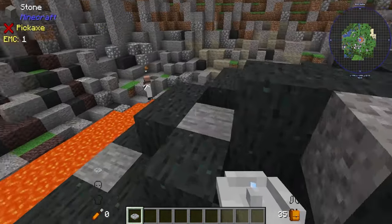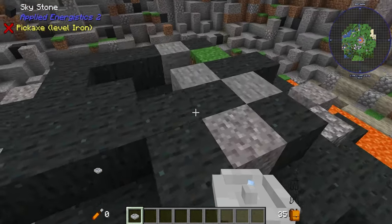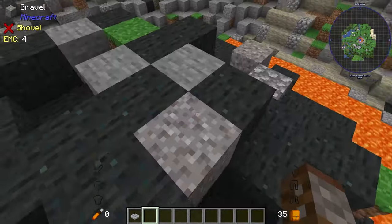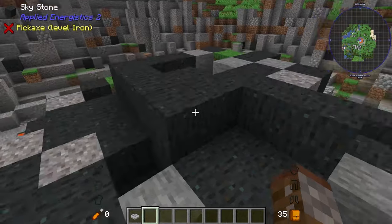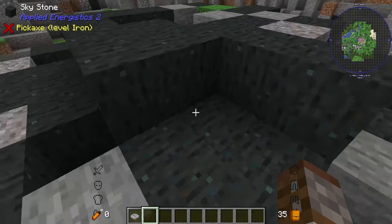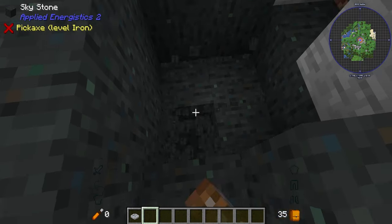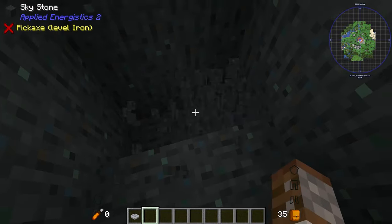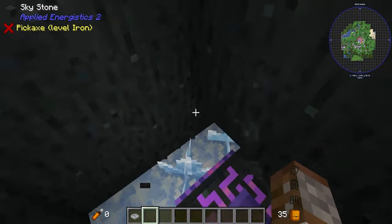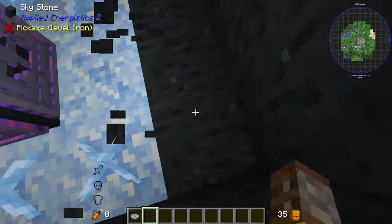Inside the meteorite you'll find many different resources. The first thing you'll notice is sky stone, which is important later in the pack and for some early game things like making the controller — mine as much as possible. Inside the meteorite crater you'll also find budding Certus Quartz crystals. It can be quite deep and you may need to dig to the middle, but there's a chance you'll find a large cluster of them.